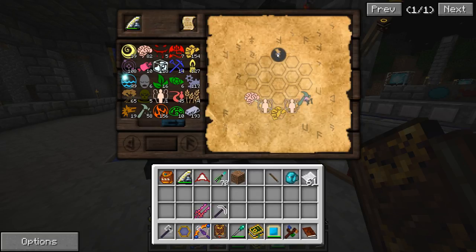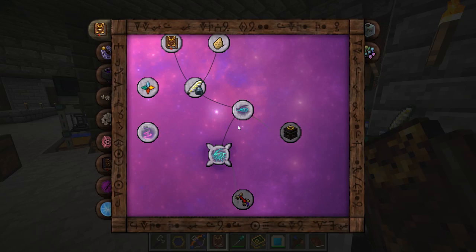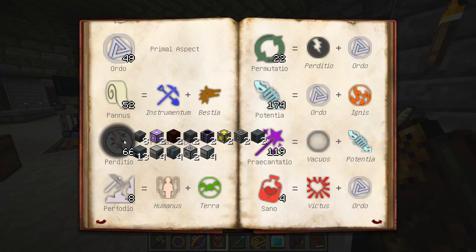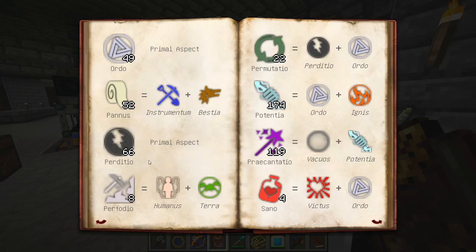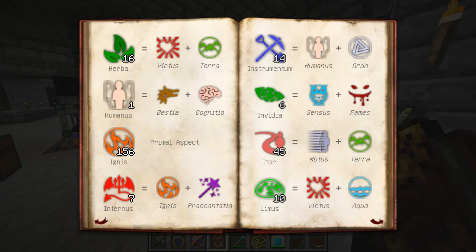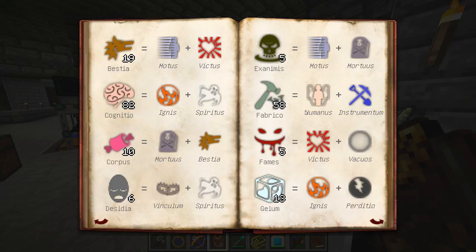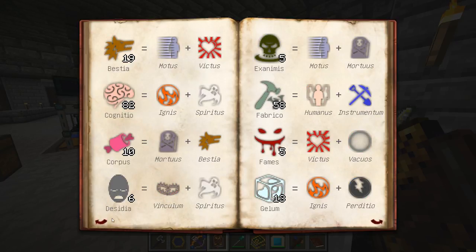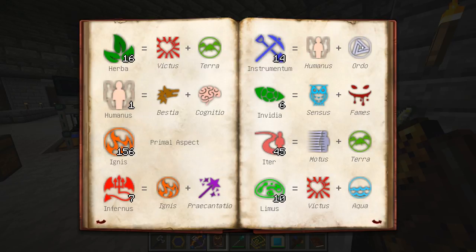Now we need to find something that hooks Fabrico with Perdito. So let's find Perdito. Perdito is a primal aspect, so most likely we're not going to start with this one. If it's a primal aspect, don't worry about it - start with Fabrico and see what we can get from there. Fabrico uses Humanus and Industrium. Industrium uses a primal aspect - that's what we're looking for. If one doesn't have a primal aspect and one does, or they're about three spaces away, you can usually figure this out pretty easily.